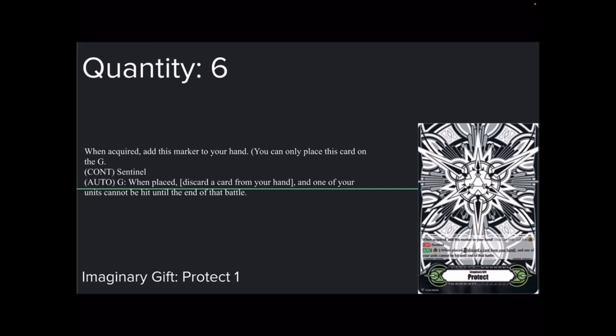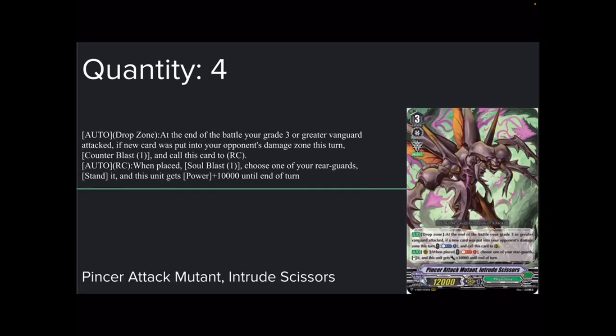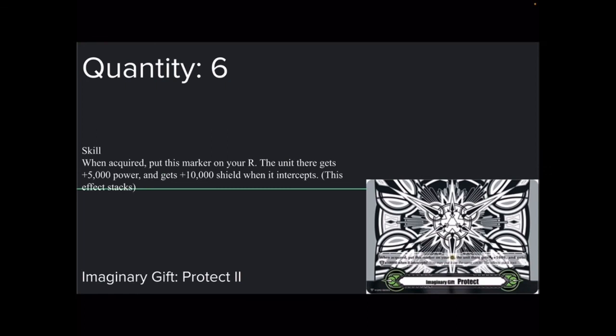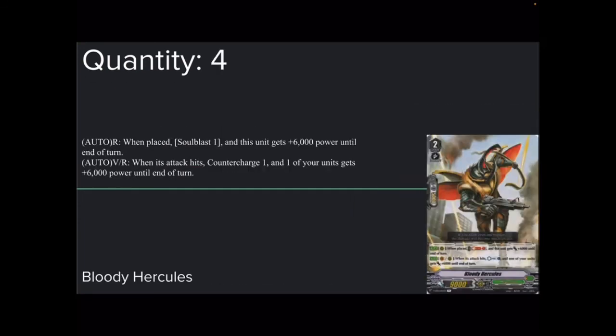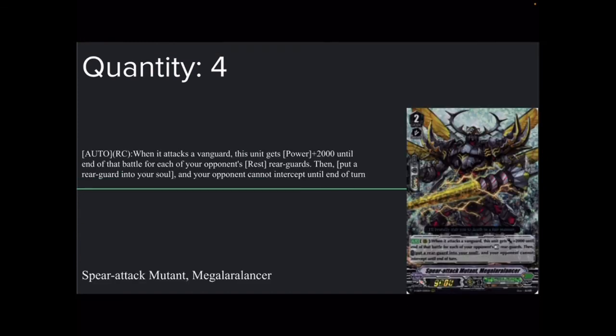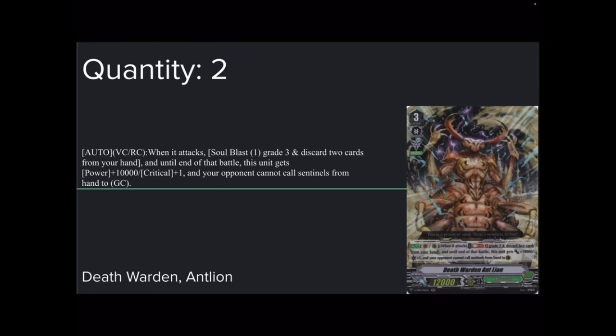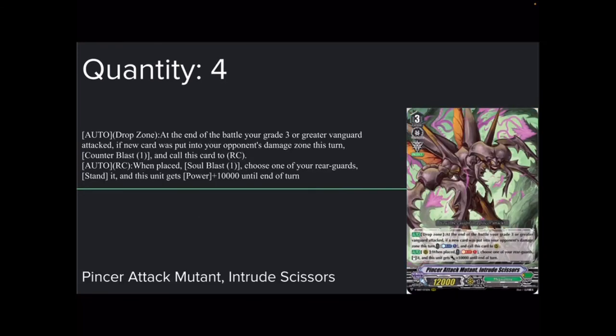Onto the gifts. Protect 1: the standard — when placed, discard a card and then one of your units can't be hit. I only suggest 6 gifts in total. You should never ride Scissors — if you have a choice, discard it. There is no point since it will hurt you more than help. You're either riding Antlion, which isn't the worst, or riding Venom Stinger, which is the best. Protect 2: when acquired, put it on the circle — a unit on it gets plus 5k power and plus 10k shield when it intercepts. At grade 1, ride High Class Moth. You can call Little Dorcas or Little Dorcas for searches. At grade 2, ride either Nasty Smog or Buddy Hercules. Then ride Venom Stinger and get the combo going.